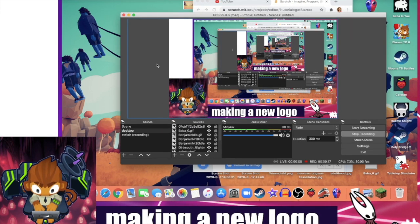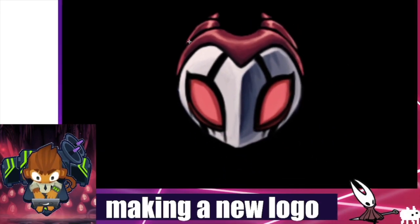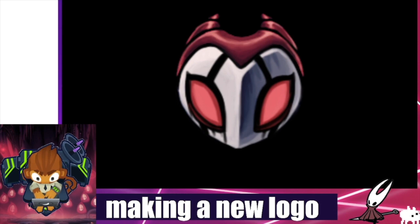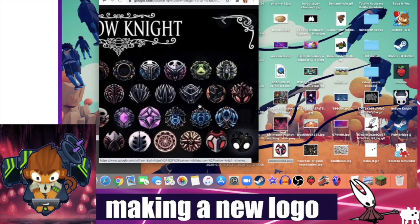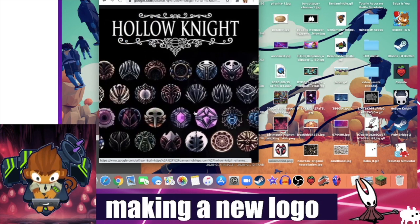My channel sucks, or at least it used to, so I'm making a new logo because drawing stuff is stupid and fun. This gets maybe 50 likes, which is extremely unrealistic, but still. This gets 50 likes and I'll change my logo to Glowing Room for, like, a month.